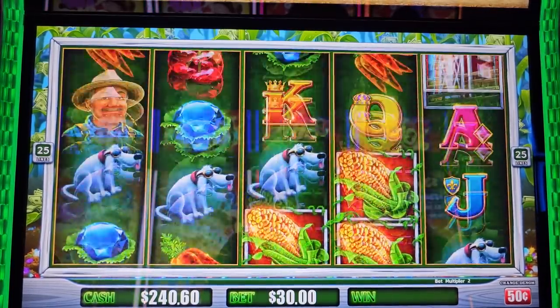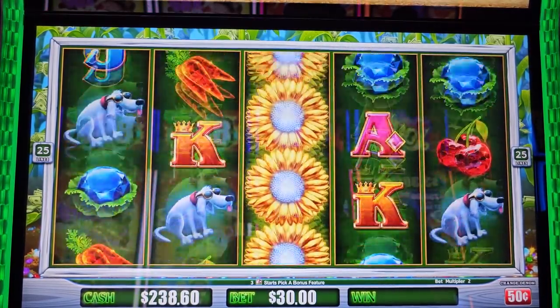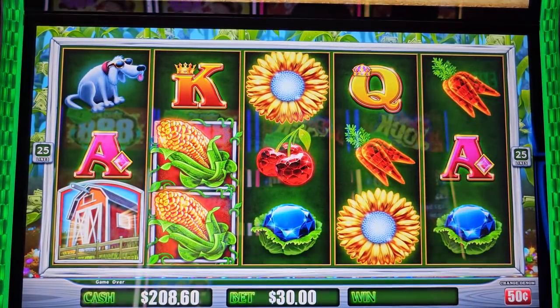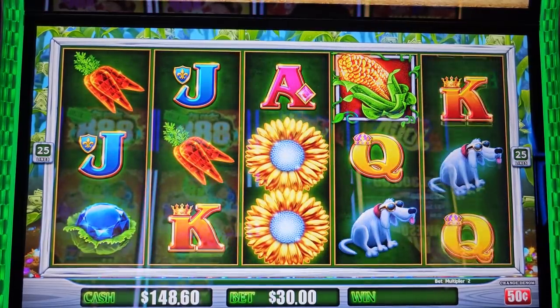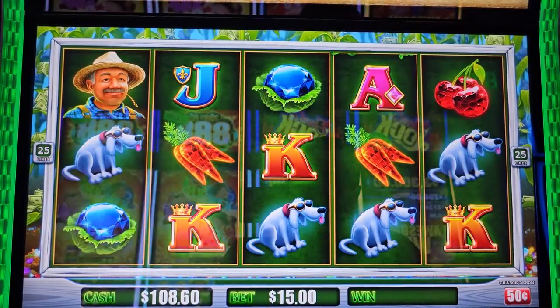Let's do some $30 bet, just a couple spins. Come on baby, I need that bonus - come on drop triggers. One more, another one. Let's go $0.50.